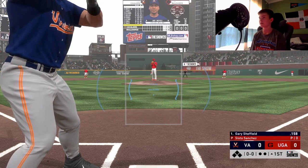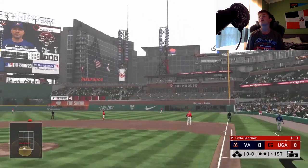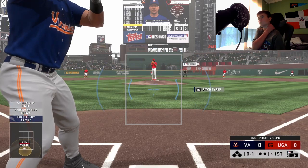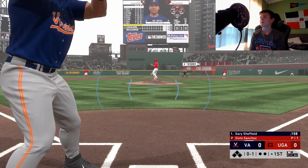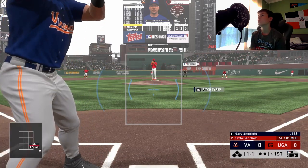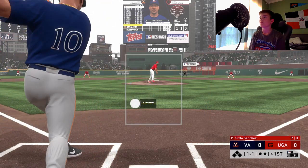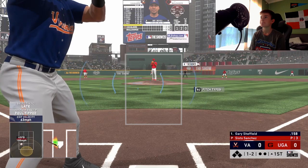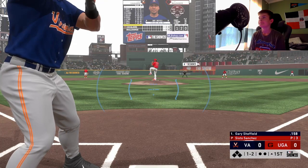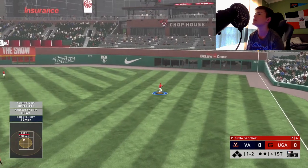Logo's not that good, but let's get started here with Jett. Gary Sheffield batting .158. First pitch of the game, fouled off — the PCI placement was not bad, but we were just late on it. So Sheffield is a really good hitter for me. Outside, count 1-1 now. Fouled off. Let's see what he can do.